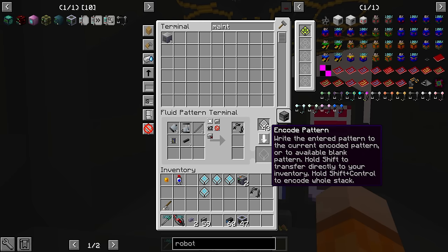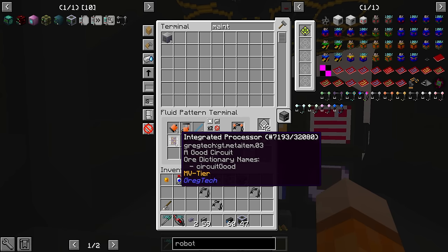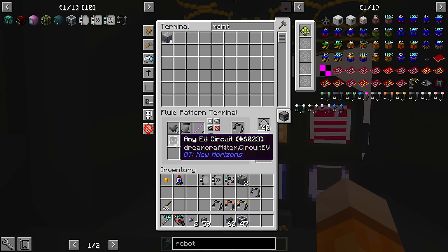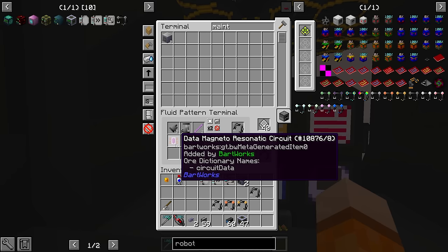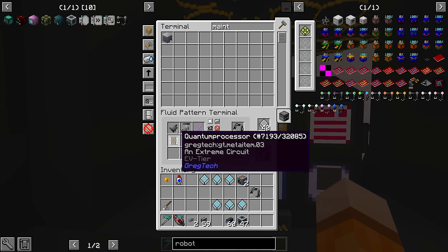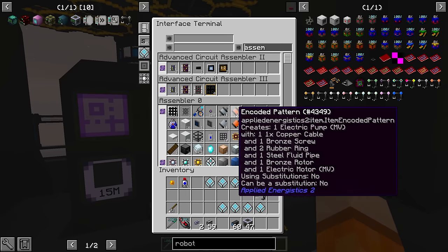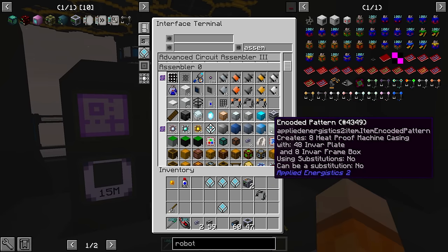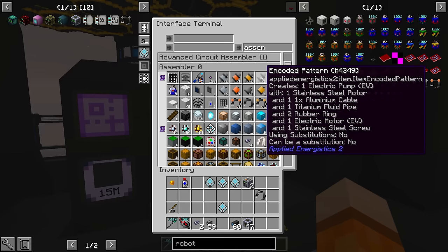Let's add all the robot arms as well. LV, MV — let's make sure we have the right circuits; we want integrated circuits. HV and EV should have the right circuit. I think I will change it over to specify the exact circuit since we have access to the cheapest EV circuits anyway — we're always going to be using quantum processors, so we might as well specify which one we want it to use. These will go in assembler zero right underneath the motors. And these are actually backwards: it should be LV, MV, HV, EV, IV.